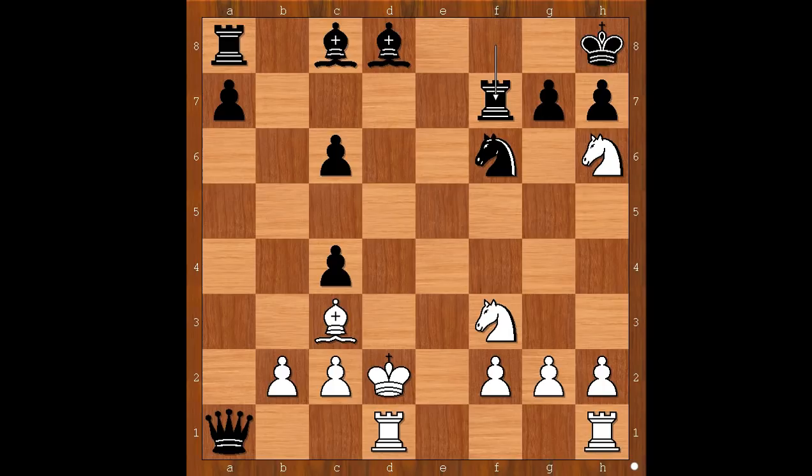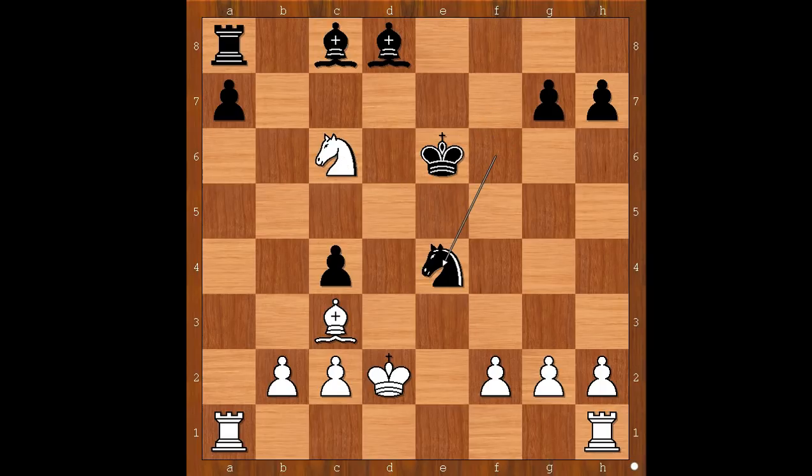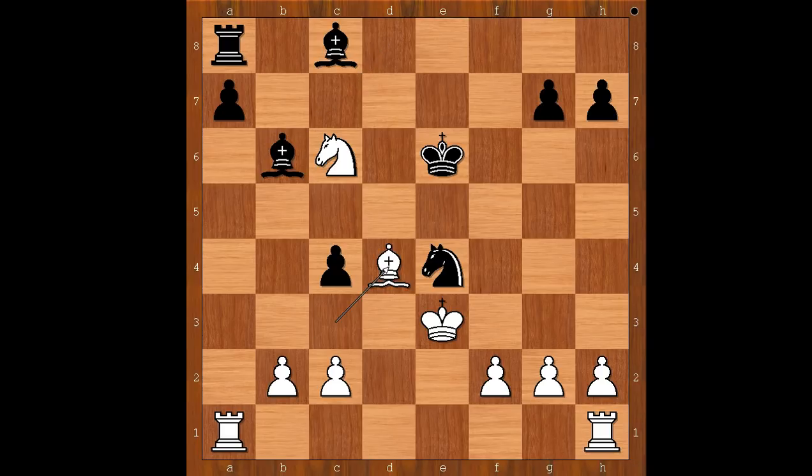The game continued: knight takes on f7 check, king to g8. And now Tal played some ordinary moves — sometimes Tal played ordinary moves. Rook takes queen, king takes on f7, knight to e5 check, king to e6, knight takes on c6, knight to e4 check, king to e3, bishop to b6 check.